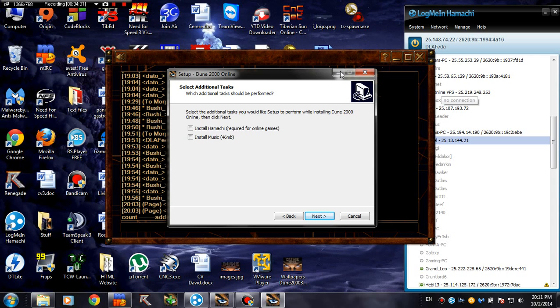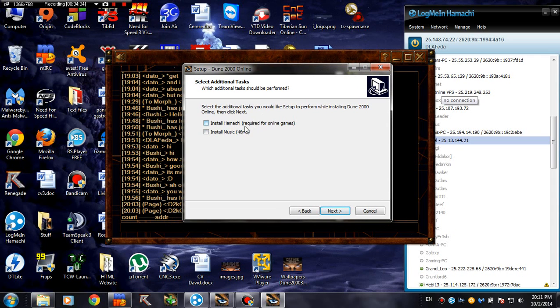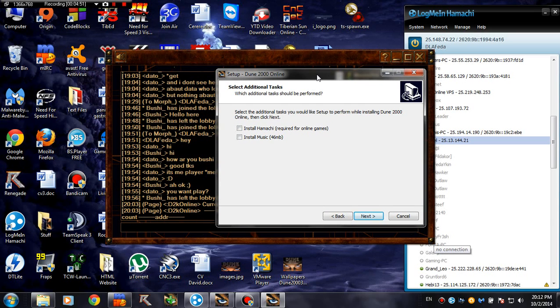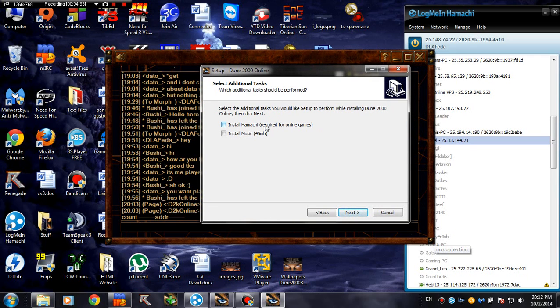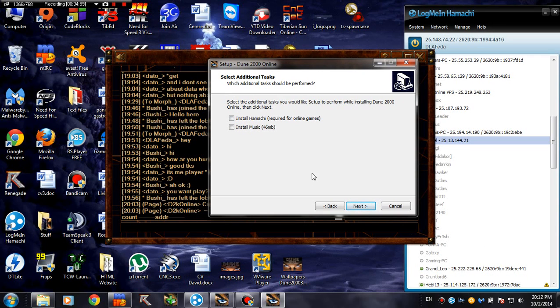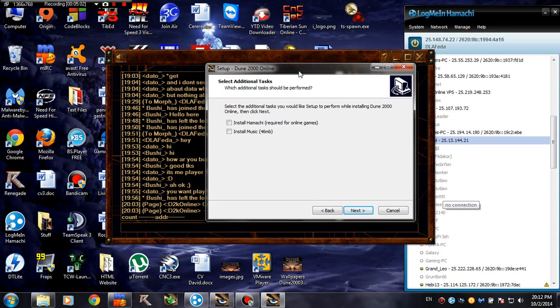Install Hamachi is already checked by default and it's required for online games. I really recommend getting this even if you have ports forwarded. I already have Hamachi so I'm going to uncheck this. The important thing about this automatic install is that it automatically installs Hamachi and joins the network we are playing on without you having to touch anything. So from now on you no longer need to worry about installing Hamachi, which I know gives a lot of trouble to many people.